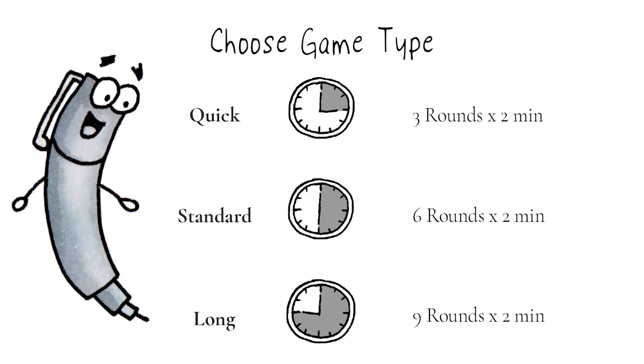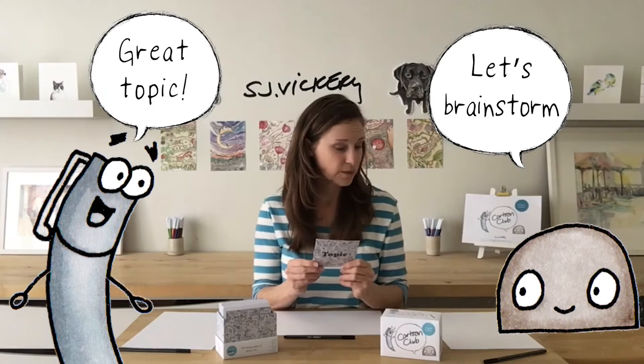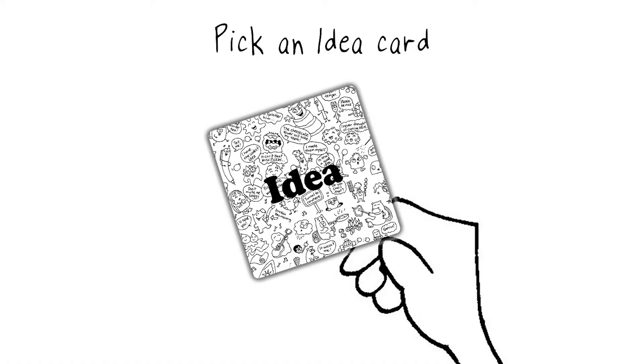Before you begin, you'll need to choose the type of game you'll play. You can play a quick, regular or long game. Select a topic to begin and read it out loud for your table. Each player will draw their scene based on this topic for the entire game.